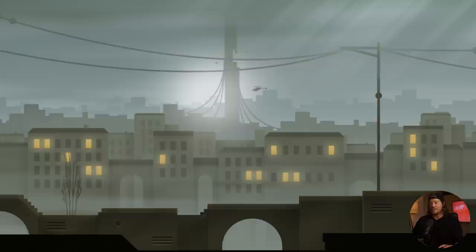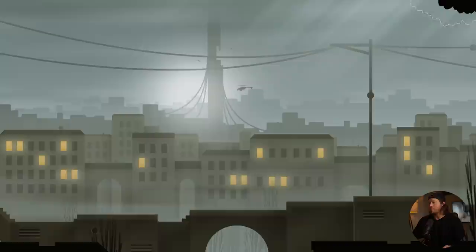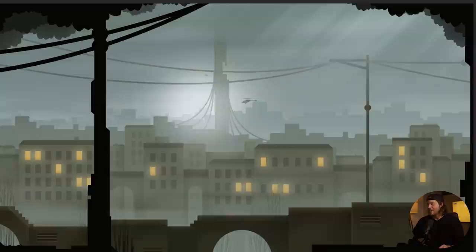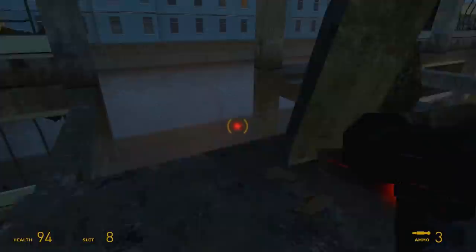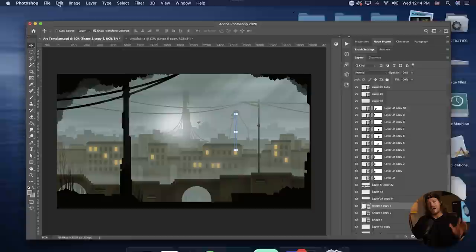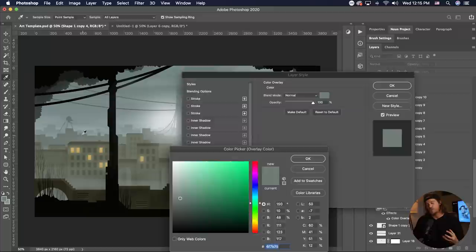I deleted all my trees and found a bush on Noun Project, squashed it, faded the branches to zero opacity towards the top, and stamped them around to feel creepy — like the dead trees in the original City 17. I also created an interesting industrial power line and threw in wires to make it feel more mechanical and haunting. The foreground is something you really shouldn't disregard — I used to treat it as an afterthought, but it's what makes your scene pop and adds so much contrast. For a moody game like Half-Life, a completely black foreground is such an important motif. Never disregard the foreground in your 2D art.